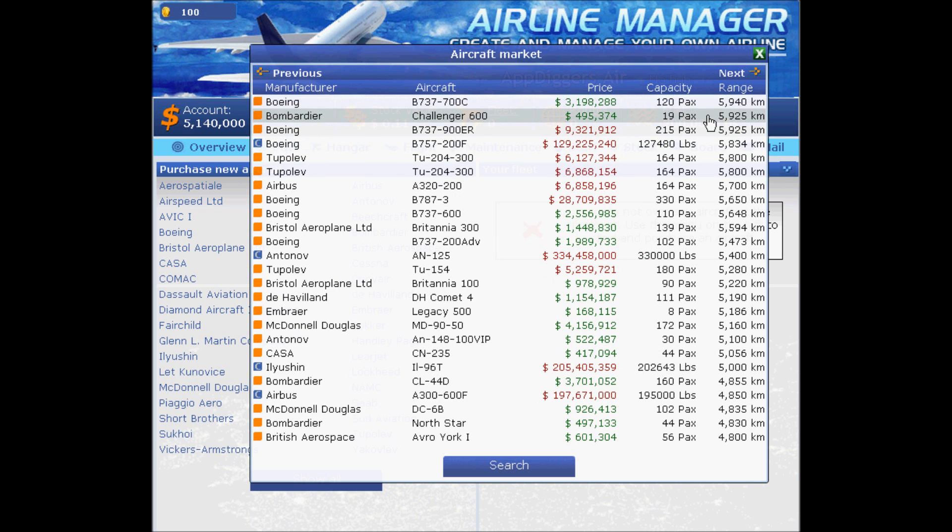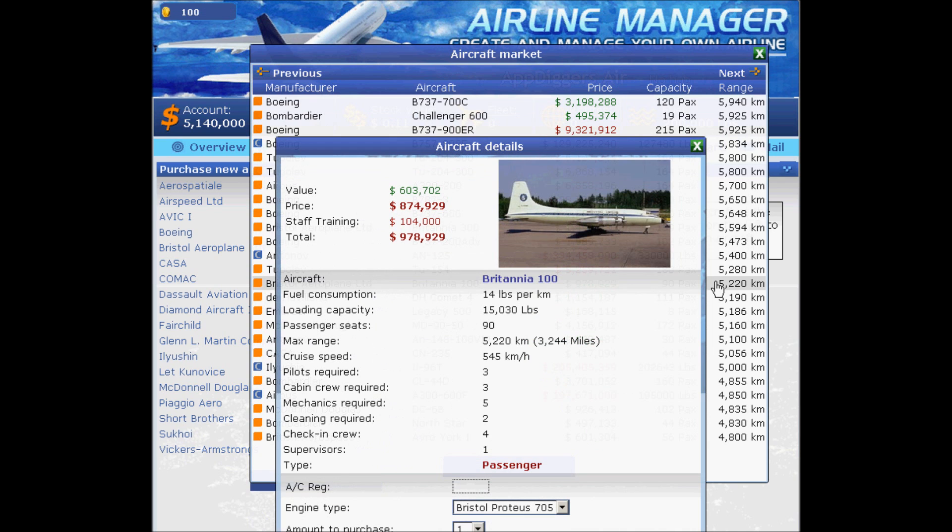I'd like to stay away from the big planes. Here's a great choice: 90 passengers. We are going to get four of these.